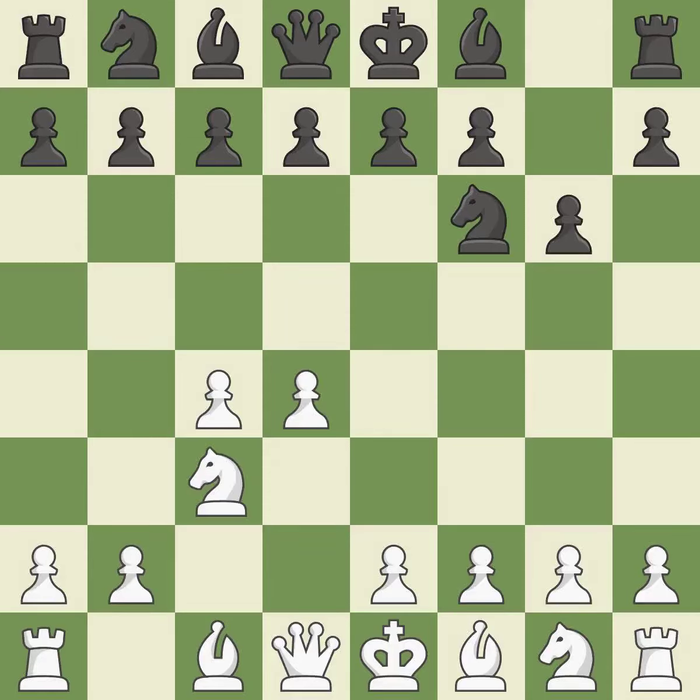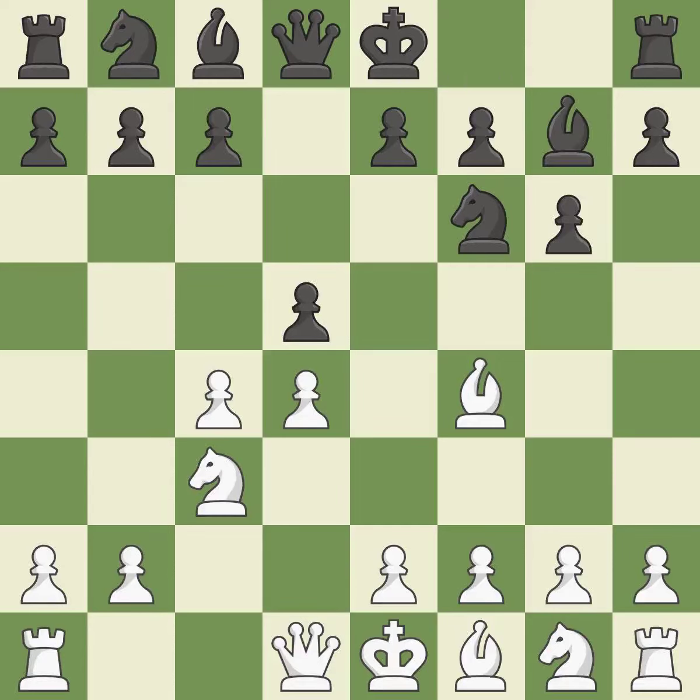NC3 prepares the e2-e4 pawn push and helps control the d5 square. The Grunfeld defense uses this pawn push to gain space in the center and attack the c4 pawn. The dark-squared bishop becomes an active diagonal with influence over the center after Bf4. BG7 puts the bishop on the long diagonal in a move called a fianchetto. It is the last book move. This ignores a superior strategy for protecting a pawn that was being attacked.